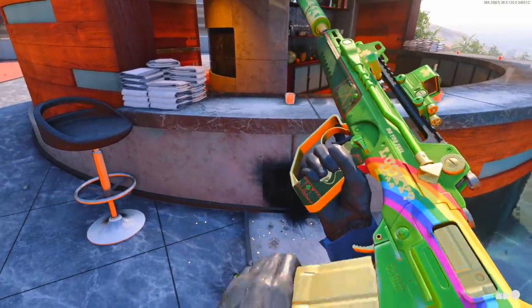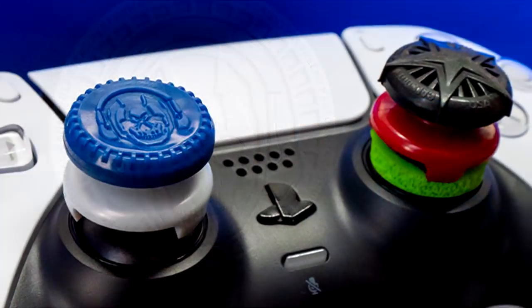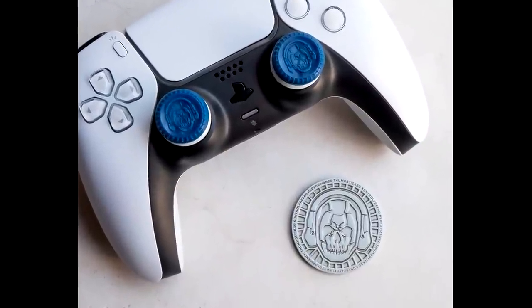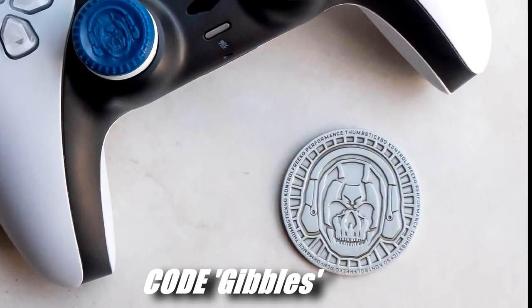Control Freak have actually released some new Ghost Fiend Warzone thumbsticks, which you can pick up now. The first thousand people to order will get a free Warzone coin as well. You can use code GIBBLES at checkout to support me and get 10% off — I'll leave that link down below.